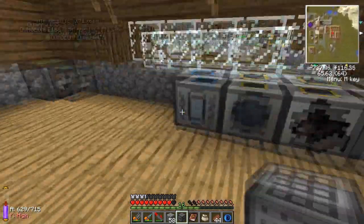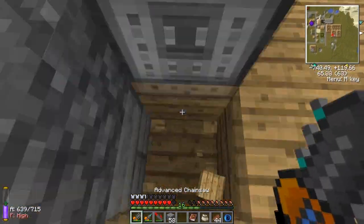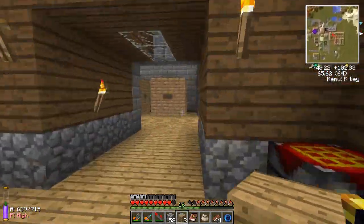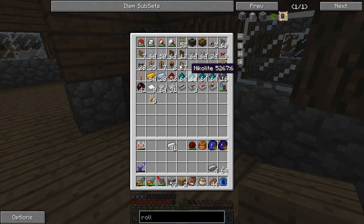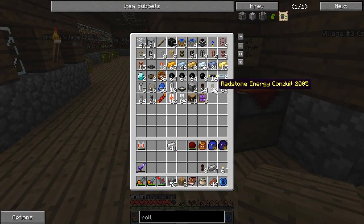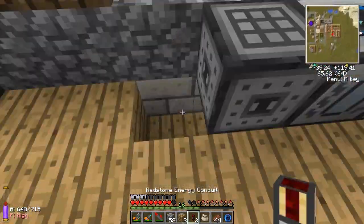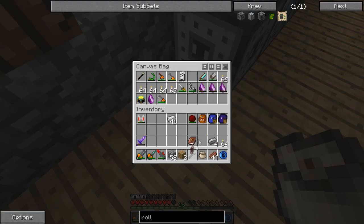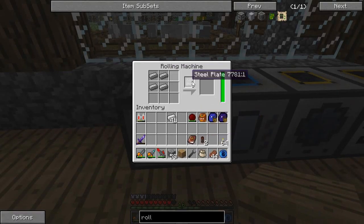Rolling machine! Let's hook this baby up — put it right next to here. Oh, it needs power of course. Let's go get some power and some steel. Steel should be done — four steel ingots, that's all we need. Steel plates. I'll start making them now. It's a bit of work to get this far.